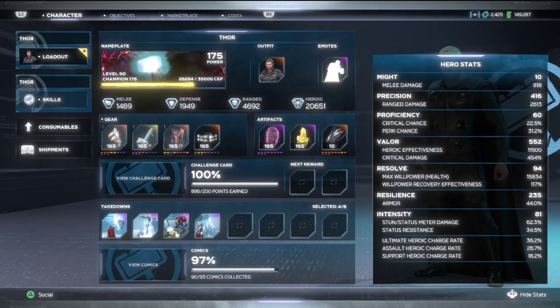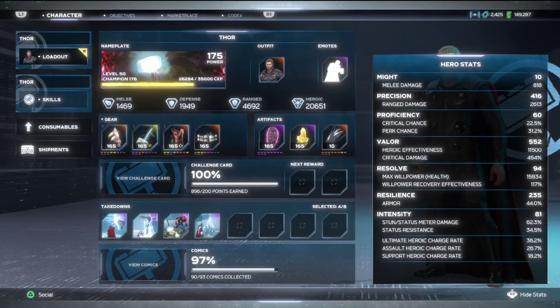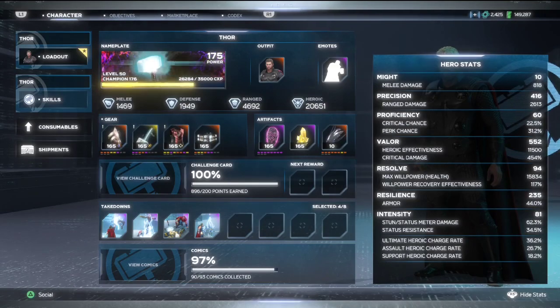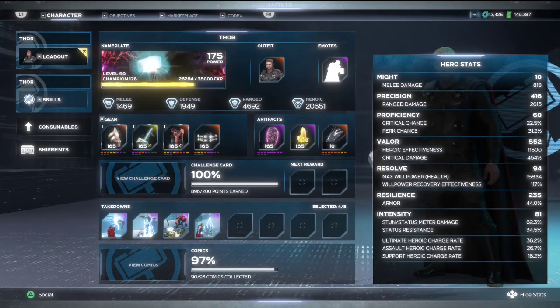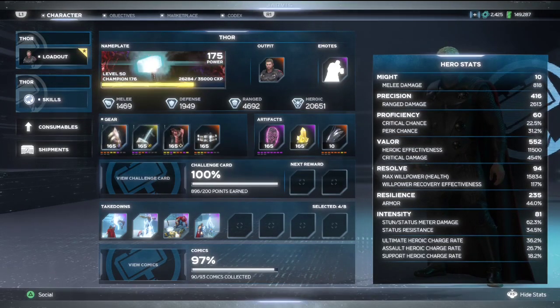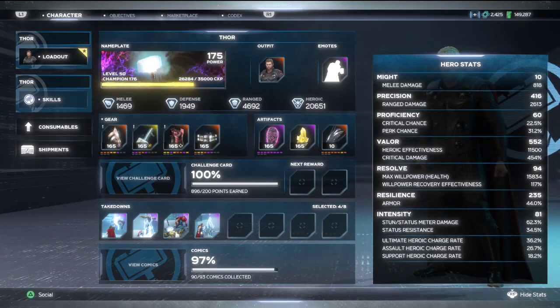Here is the overview of my Thor build. The first thing that's going to jump out at you is 552 Valor — that's way too low, and 20,000 heroic rating, I've seen way higher. Trust me, I'm going to get into all of it. This build is absolutely, in my opinion, the best way to play Thor. We already know Thor is one of the best, if not the best, character in the game. This is the absolute top-of-the-iceberg way to play him — I don't think there's any other way, melee or ranged or anything in between, that is going to be better than what I'm about to show you.